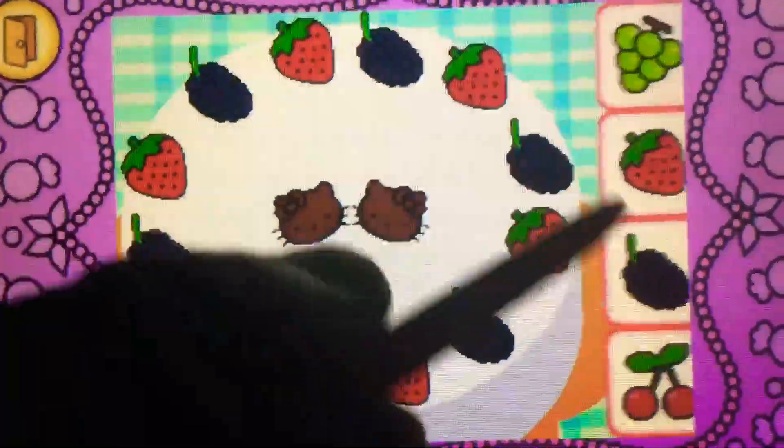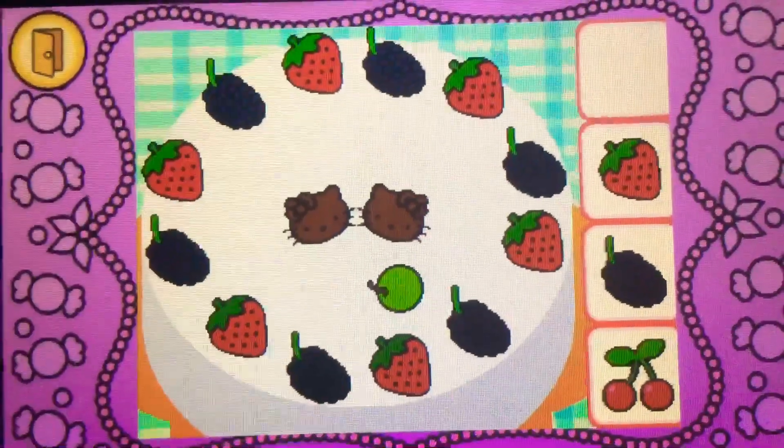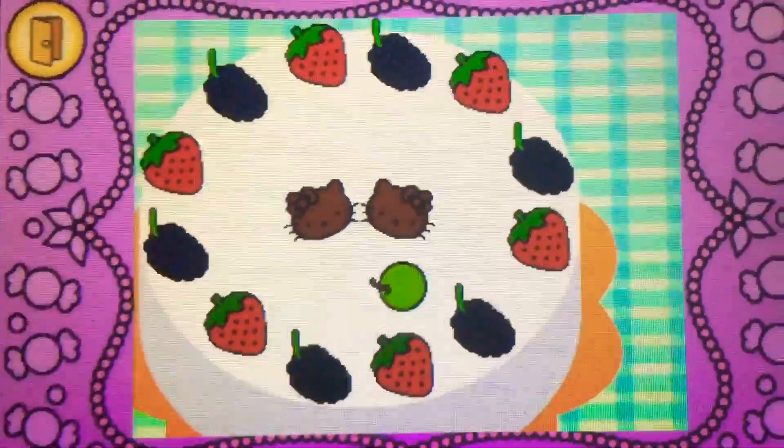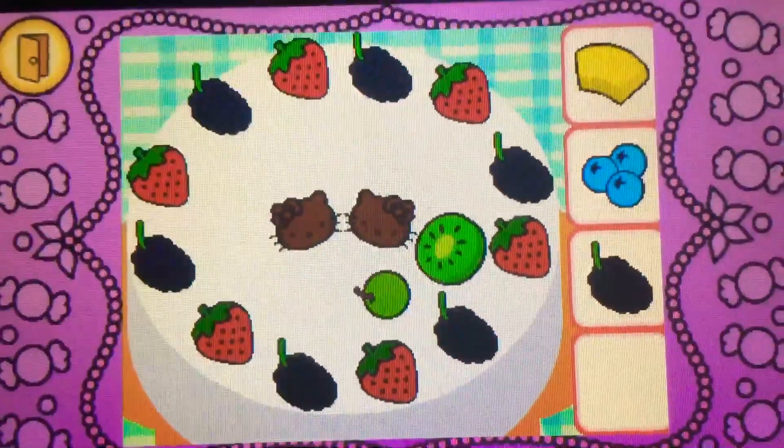Drag the grapes on top of the cake. Correct! It's a grape. It's green. Drag the kiwi on top of the... Yes! It's kiwi. It's green.